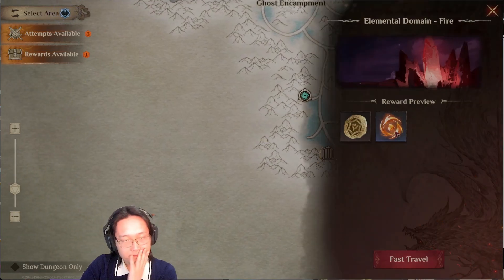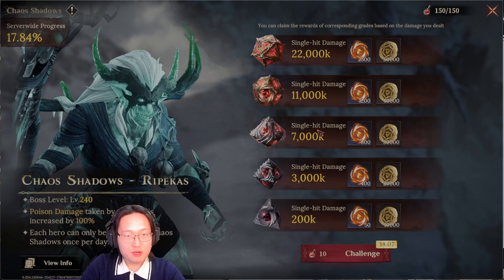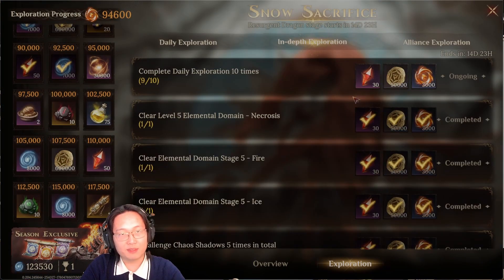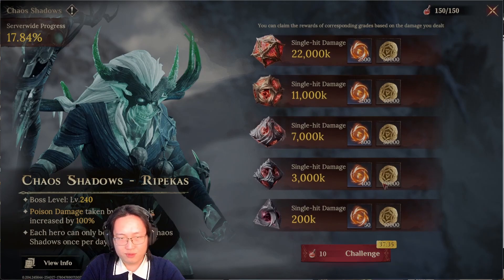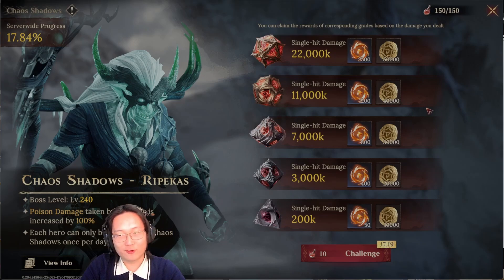Let's talk about the score system. Challenging stage five of the elemental domain gives you 500 progress. But if you challenge the boss and hit the 7 million mark — which is totally doable without any legendaries — you get 800 progress, making it far more valuable. You should finish the daily elemental domain once, complete the seasonal quests, and then focus on the boss. The 3 million threshold is only 400 progress, but at 7 million it jumps to 800.